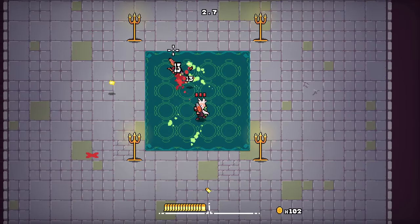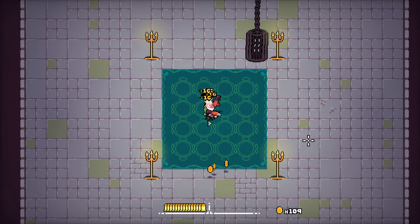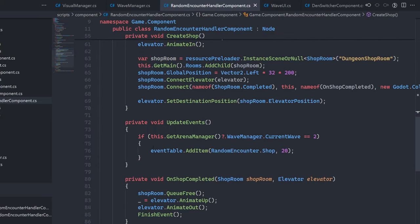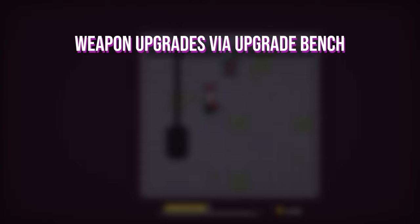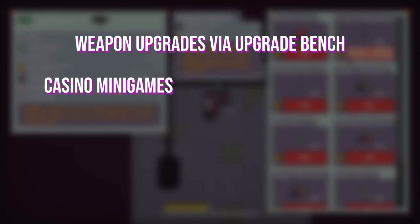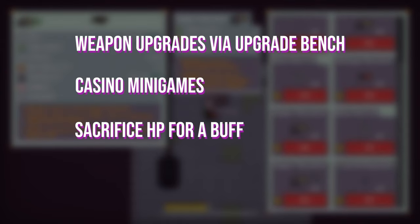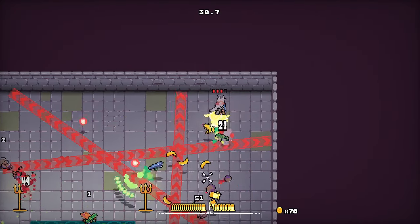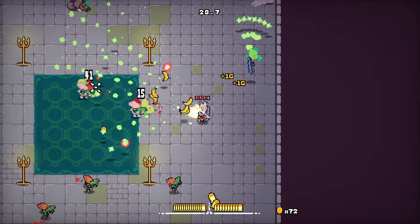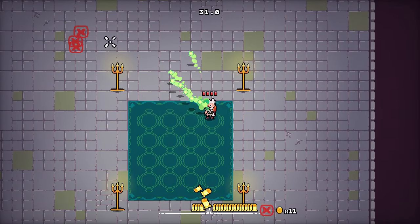My plan is to allow random events to occur in between waves. After the player chooses their weapon reward, there is a chance for a random event to be generated from a loot table. Currently it only contains the shop, but I have many more events planned — including weapon upgrades via an upgrade bench, casino-style games, sacrificing player health for permanent buffs, and many more to be decided. The flexibility of this system means I can add basically anything. If you have an idea for a random encounter, leave it in the comments below.